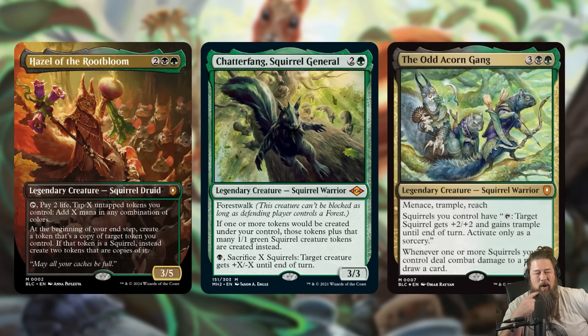The thing I like about our three squirrel commanders is they all kind of work together. They all want you to go wide with squirrels, but they all do it in their own way with a twist. Hazel is the ramp-y version, Chatterfang is the combo version, and the Old Acorn Gang is the Voltron version. You can play them all together, or if you have a squirrel deck, you can make a few tweaks and switch your commanders in and out, which I really like.